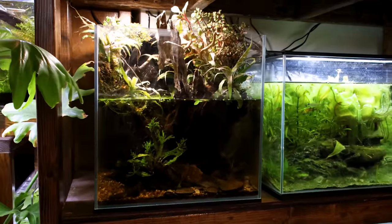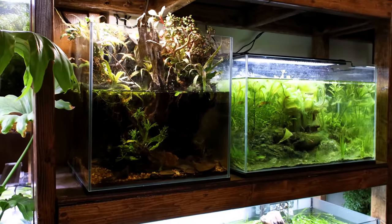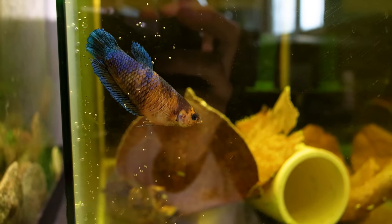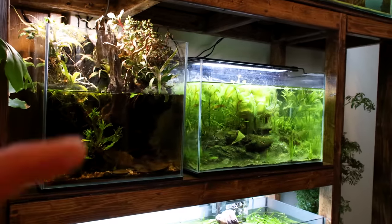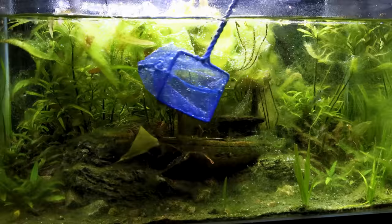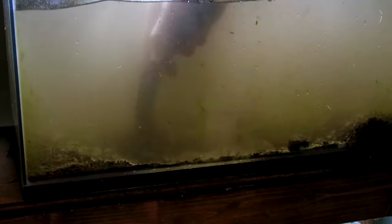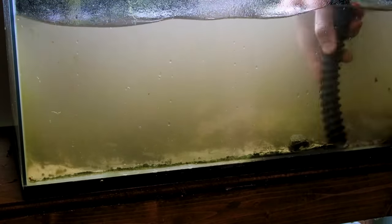Another thing is this paludarium right here. This is Mia the betta's setup and she's actually not in there right now. I moved her over into the quarantine area because she's not feeling too well — I'll tell you more about that later. In the meantime I'm going to get this tank dismantled. I netted up all the inhabitants, removed the plants and decorations, drained the tank, and as I did I vacuumed out the substrate to make my job easier.